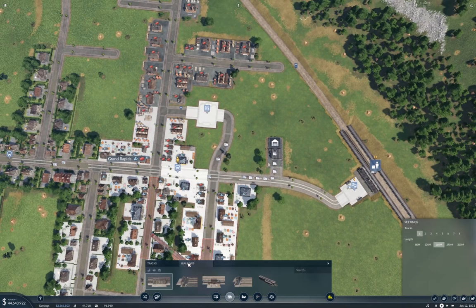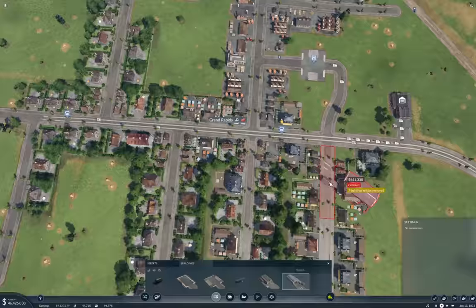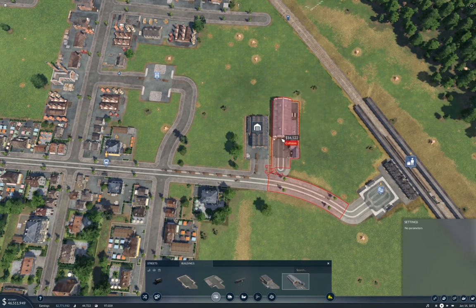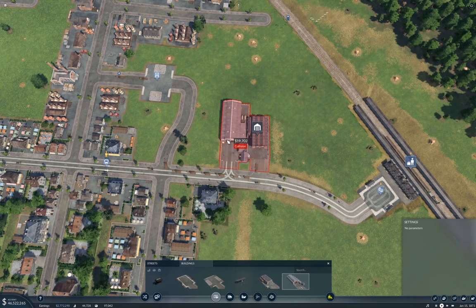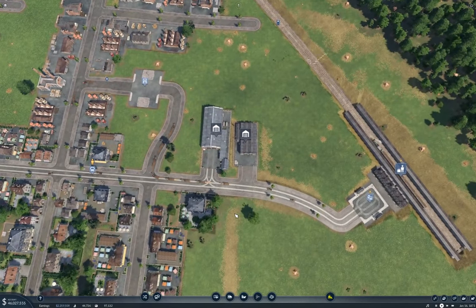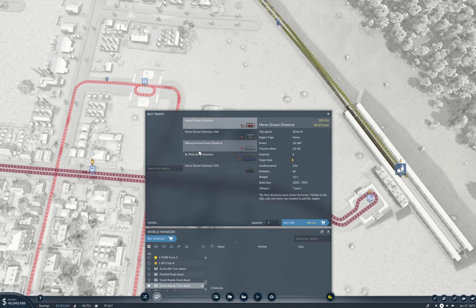Now I need a tram depot. Road buildings — tram depot. I'm going to put it beside the road depot, on the other side. Now — five vehicles. We have horse-drawn trams, or streetcars. The St. Petersburg carries seven and is two kilowatts. Let's go with the St. Petersburg one. How many do you want to put on there? Six. We can add it to the cross line.